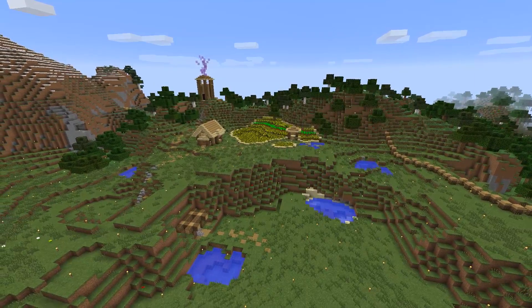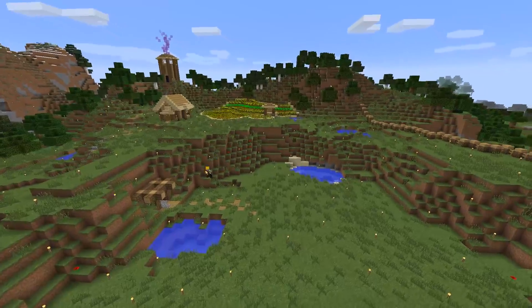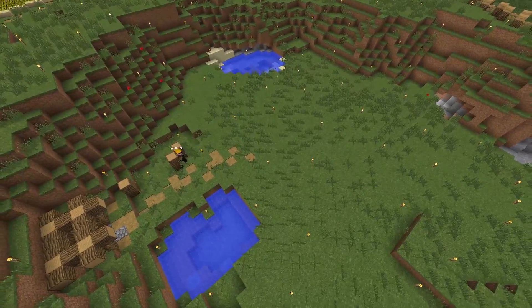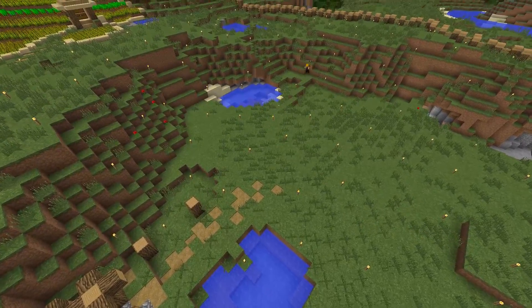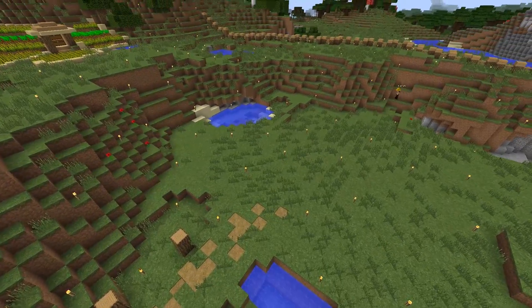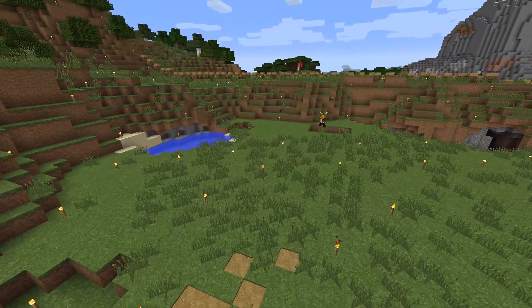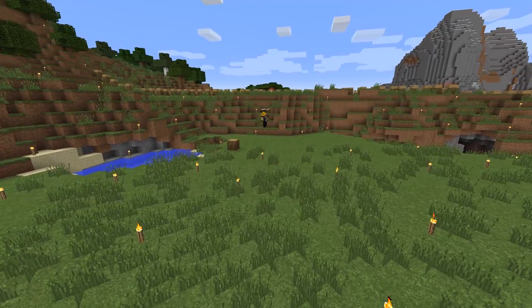We need a better source of food, so we're building some animal pens. At this point we're gonna be sick of the wheat and bread — we need some real meat, some real food. I built the pens in this low area; it comes off the mine shaft, which is beautiful. We have that interconnected path that runs out into this area. I told you we were gonna build up here, and we're gonna use it. That's the location, and that's pretty key.